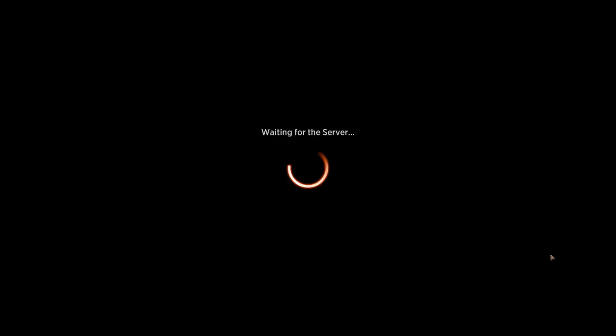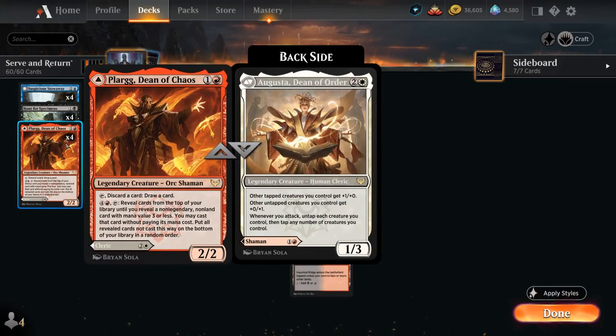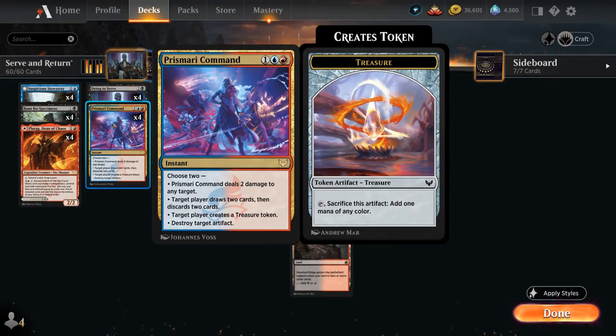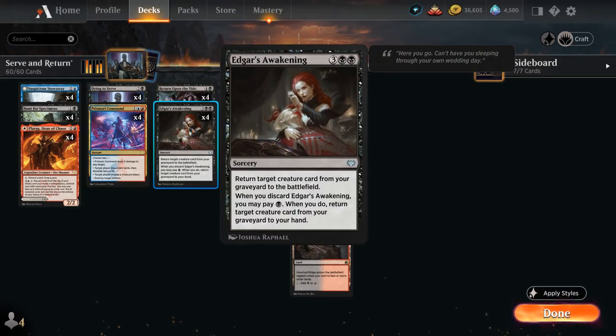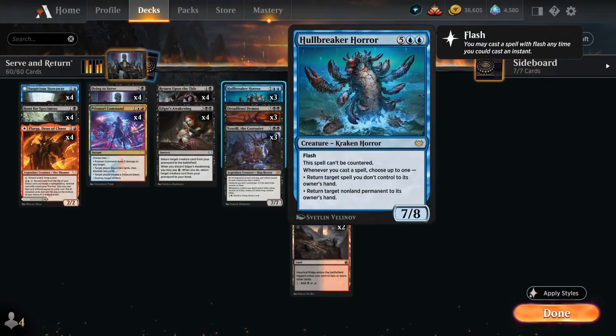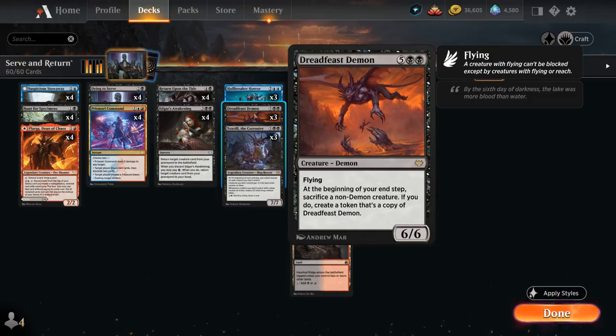Next was Serve and Return, a Grixis-colored Dying to Serve deck combining the best looters from both colors: Suspicious Stowaway and Plarg, Dean of Chaos, plus Hunt for Specimens to learn. We added Prismari Command, which can have a target player draw two and discard two at instant speed, triggering Dying to Serve and helping ramp into 5-drops. We shifted into a reanimation strategy with Edgar's Awakening and Return Upon the Tide. Since we're discarding cards anyway, we put expensive creatures in the graveyard: three copies of Hullbreaker Horror, Dreadfeast Demon, which makes copies of itself at end step and plays well with Dying to Serve tokens.